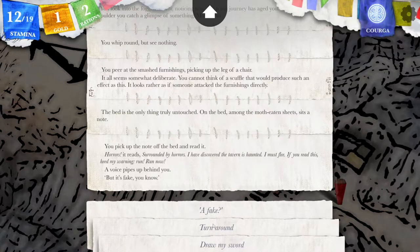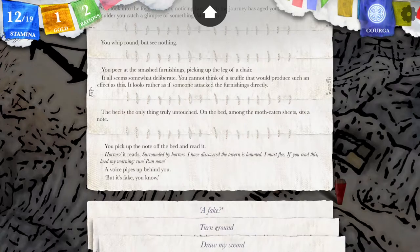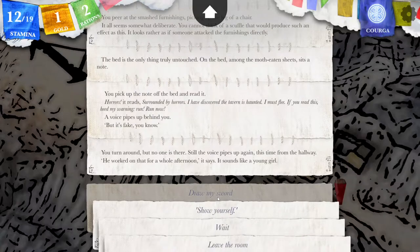You pick up the note from the bed and read it. 'Horrors,' it reads. 'Surrounded by horrors. I have discovered the tavern is haunted. I must flee. If you read this, heed my warnings. Run! Run now!' A voice pipes up behind you. But it's fake, you know. I turn around. You turn around, but no one is there. Still the voice pipes up, this time from the hallway. 'He worked on that for a whole afternoon,' it says. It sounds like a young girl.